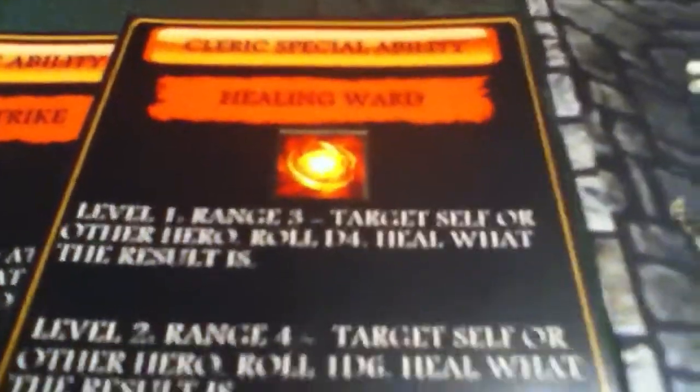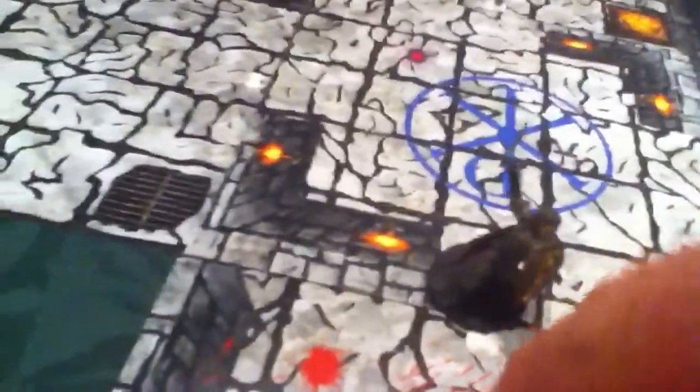We left off here with the cleric, and I'm going to move up here and do a healing ward on the warrior. Something I have to touch on is about the range of this — when you're attacking you have to be in range, but I think for healing, as long as you're in a radius, I'm going to add that. We're going to go 1, 2, 3 — he's in a radius of 3, so I could use healing ward on him. I'm going to put this in a clear area, and then we take a d4 to see how much healing he got. That is a 2, so the warrior can regain 2 hits.